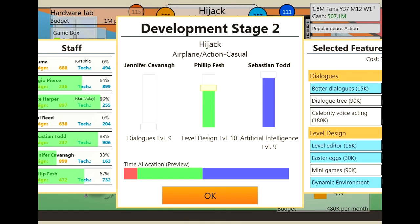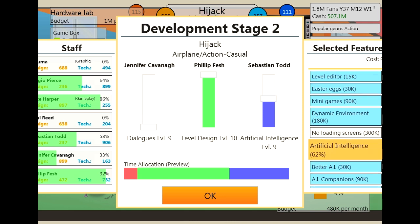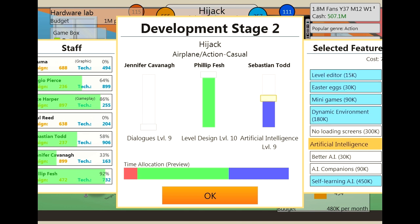For the second set of sliders — action casual — pretty much everything on level design, nothing on dialogues, and not so much on artificial intelligence. Dialogues has got that; level design, we can get something extra on there. Then artificial intelligence — can we get self-learning in there? I know it's better to select the two rather than the one, however for this game I want to put the self-learning intelligence in. Sebastian Todd is going to work on that, Phillip is going to be doing the level design.